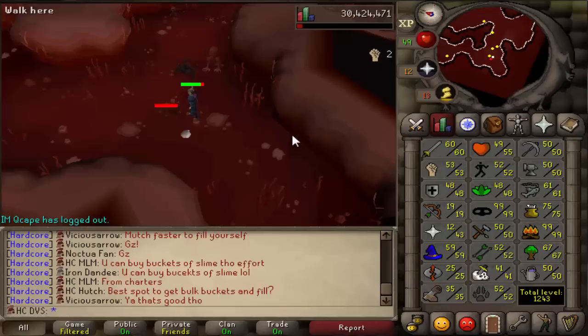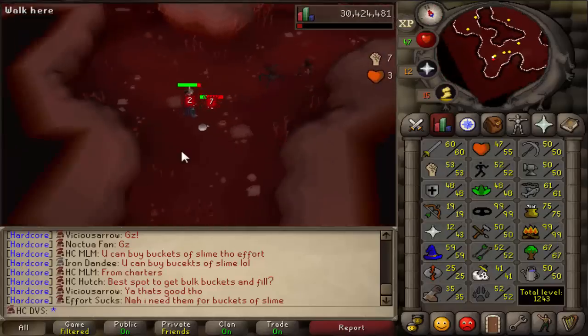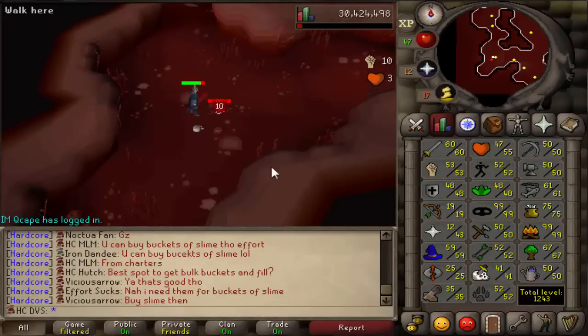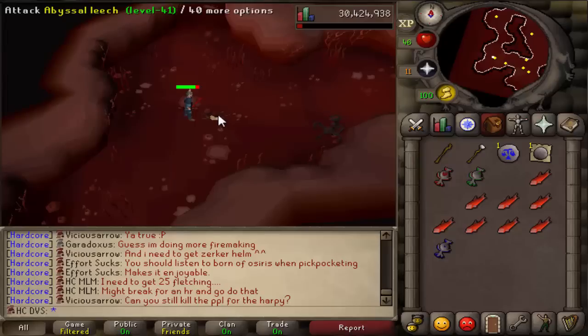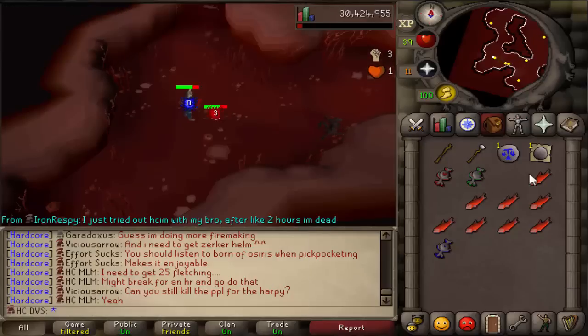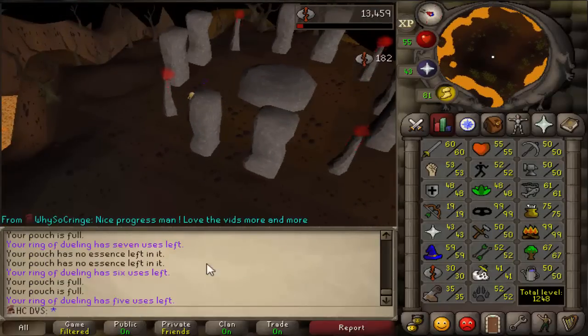I'm going to get this medium pouch and start doing some fire runes. I think I need to get to a certain level for another quest - like 30-something. So I'm going to do some fire runes and I'll be back. The essence I had only got me to 30. Also, this spot is another good way to get talismans - especially the nature talisman. As you can see, I already got two of them in about four minutes.